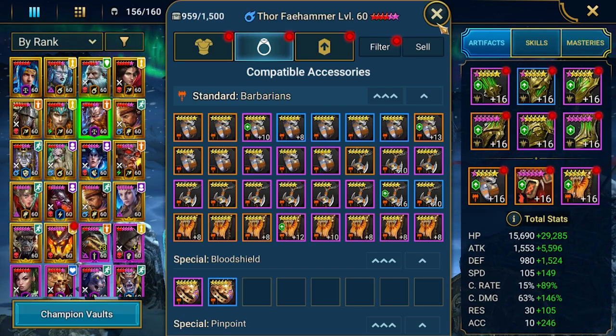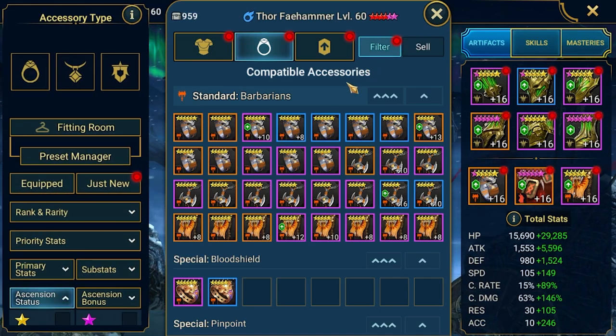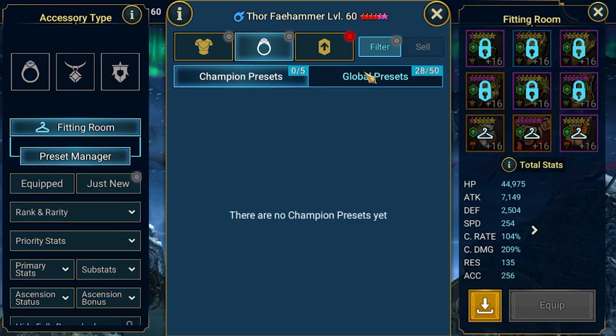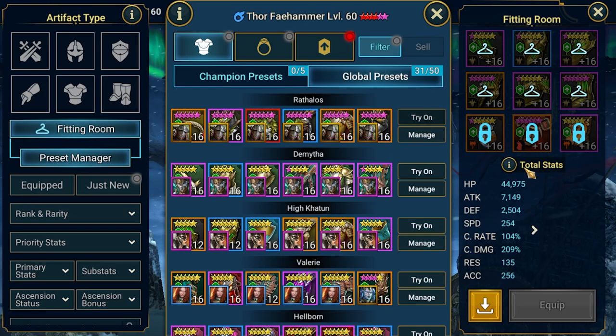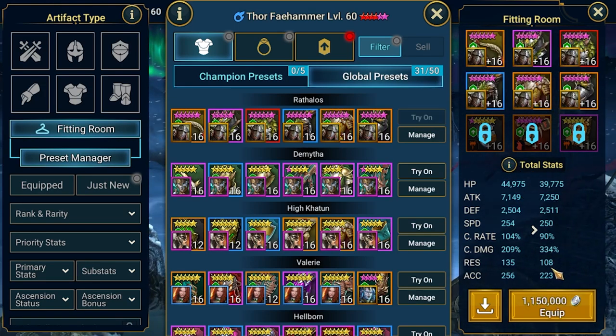Let's compare Thor to my strongest damage dealer, Rattalos, using presets. Switching to global presets — here's Rattalos with a Slayer set. Speed is very similar, attack is the same, but the big difference is over 120 crit damage on my Slayer set from a lucky roll. That's the key factor in damage. We'll see how this plays out in real fights.